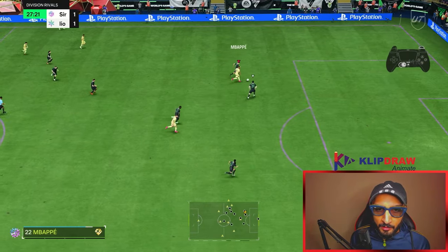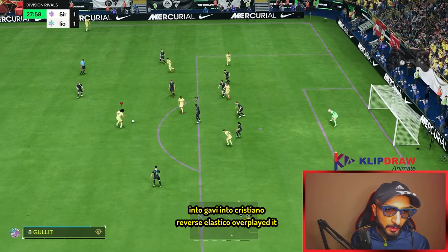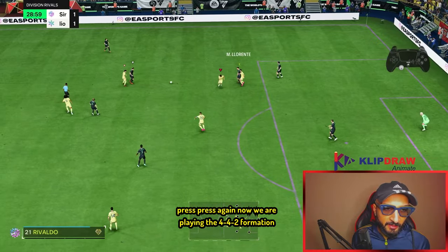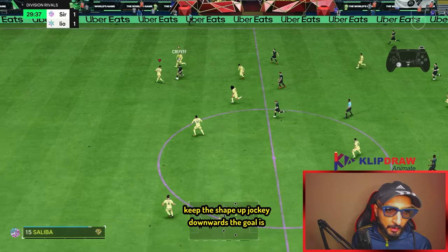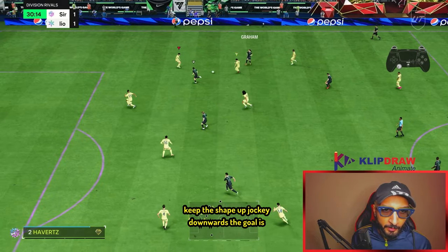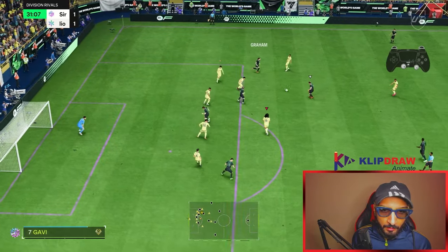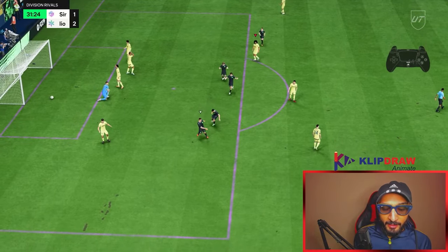Nice ball roll — don't pass, that is too predictable. Into Gavi, into Cristiano — reverse elastico. Overplayed it. Press again. Now we are playing the 4-4-2 formation. Keep the shape, jockey downwards — the goal is to cover the dangerous pass. Rivella — goal. I knew he would hit the Rivella shot; I did move the goalkeeper.